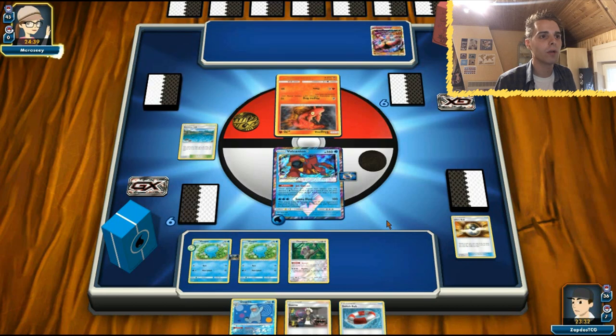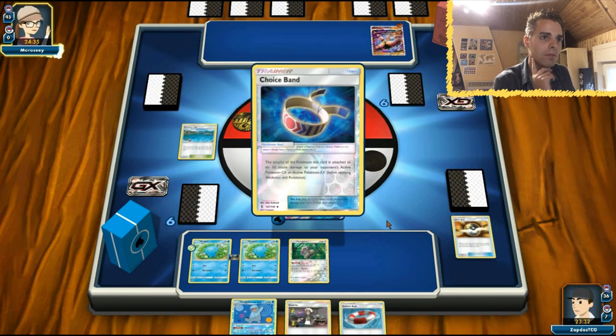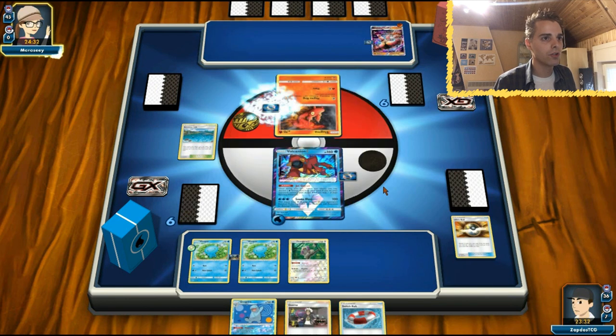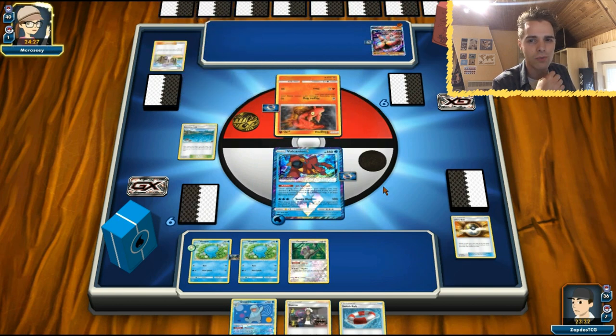Buzzwole GX is in play with Choice Band. Probably going to use Lillie. Lillie for five, that's a lot of cards. It's going to be Buzzwole, Lycanroc, with Macargo. So we are in a dead draw position. The good news is we can evolve, use Switch Wrap, and use Instruct, so hopefully we will get our stuff out soon enough.